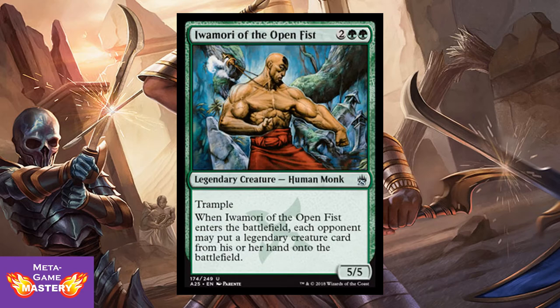Here we have Iwamori of the Open Fist. He's 4 CMC, 2 colorless green-green, for a 5/5 legendary human monk with trample. When he enters the battlefield, each opponent may put a legendary creature card from their hand onto the battlefield. This is going to be much better in peasant format than in limited — just so you know, there's a ton of legendary creatures in this set, and the last thing you want to do is hard cast this and have your opponent cheat Akroma into play. Still very cool for peasant Commander builds.